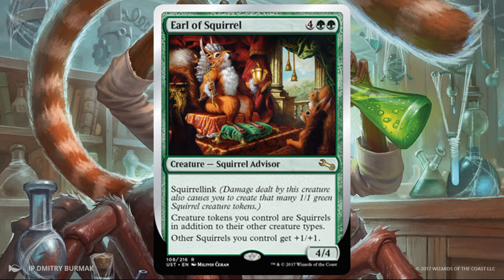Earl of Squirrel — another card I love. This card is awesome. Love the art, and the promo version has amazing art too. It's a 4/4 for six — fine — but other squirrels you control get +1/+1. On top of that, creature tokens you control are now squirrels. There's a lot of great creature tokens in the set: goblins, gnomes, two-two menace creatures, one-one flying faeries with curiosity built in. It has a lot of versatility and reach into different portions of the set. And I haven't even touched upon Squirrel Link — damage done by this creature also gives you that many squirrel tokens. Those squirrel tokens, as long as this creature stays alive, are 2/2s. There's a ton going on here for six mana. This is a fantastic rare.